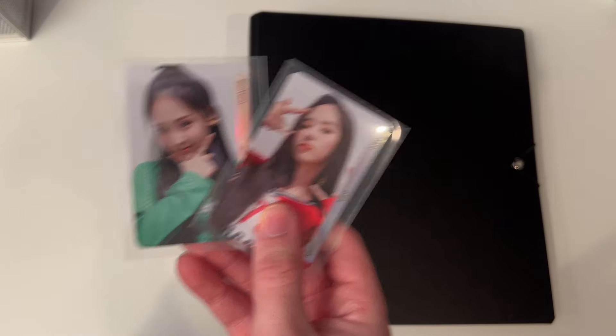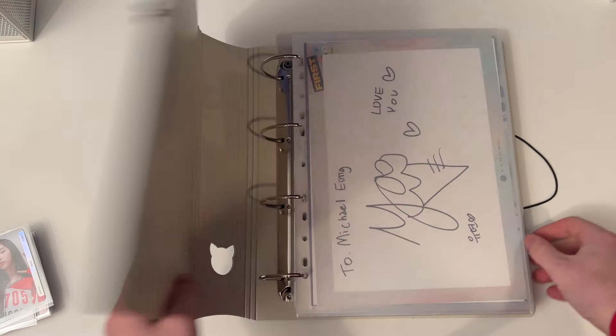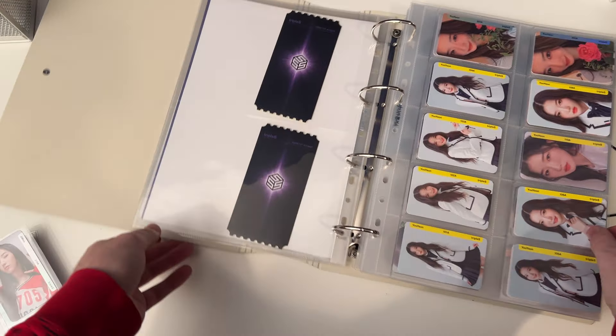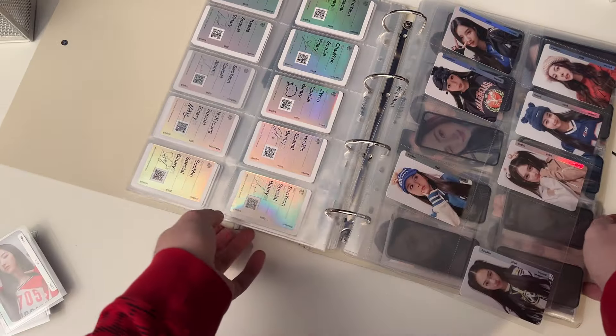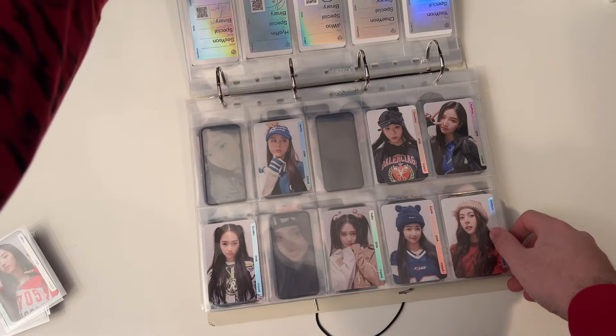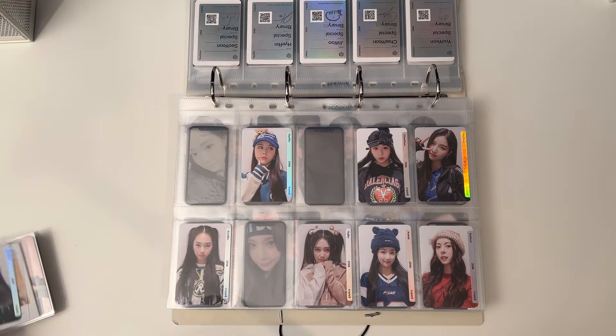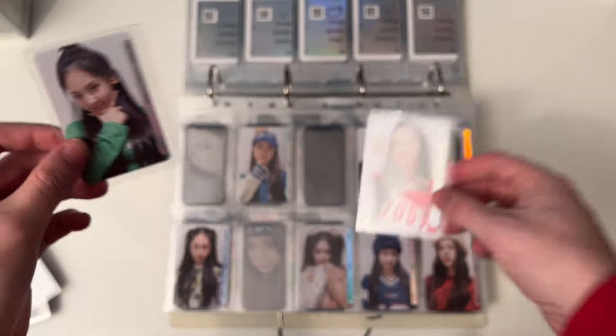The first things we're going to be putting away are these two Hello 82 Assemble cards. We'll get that opened up — here is our Triple S binder and the section they'll go in.